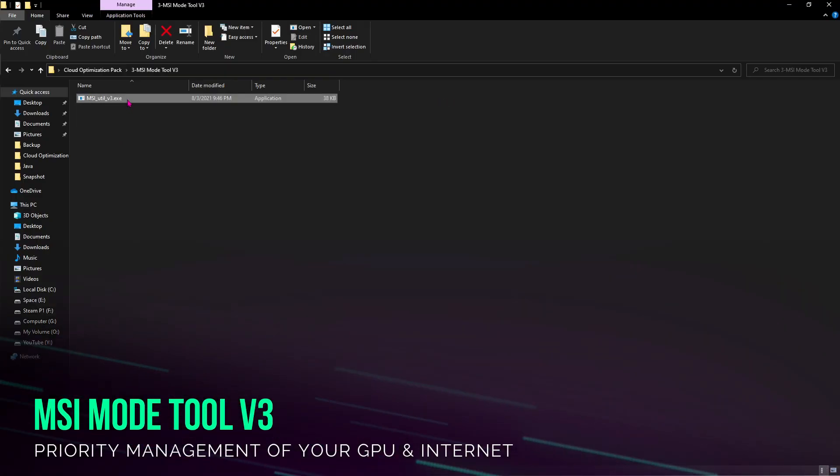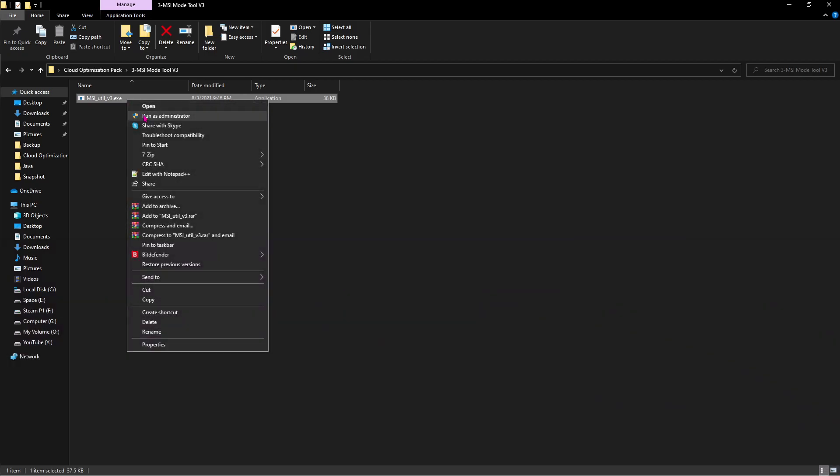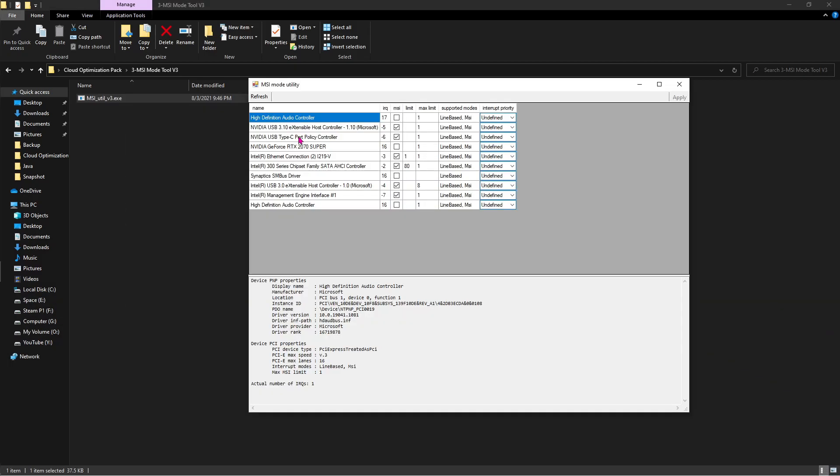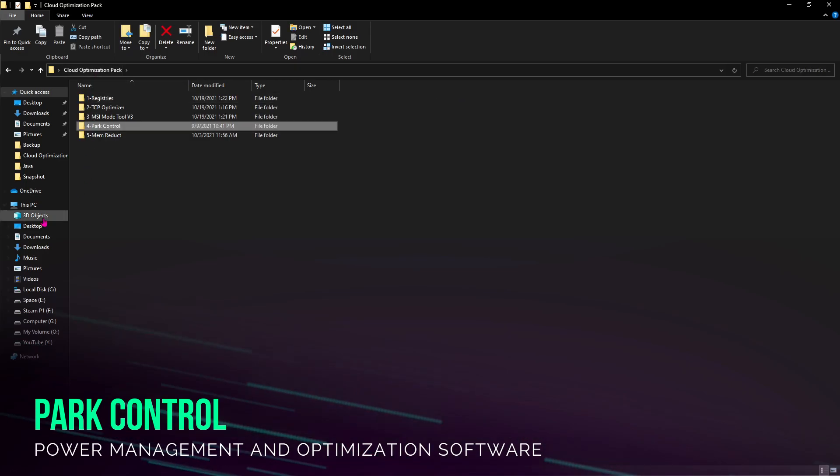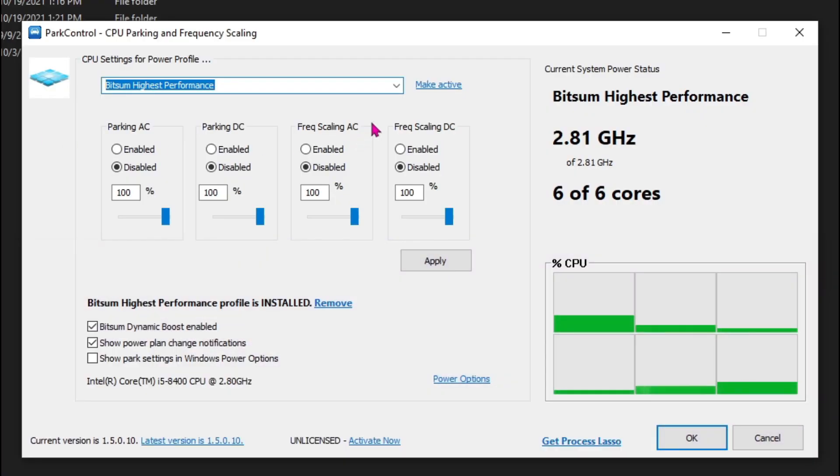Once done with both of those, open up MSI Mode Tool V3, right-click on it and hit Run as Administrator. It will open up just like this. Find your graphics card and from Undefined make sure to change it to High. Also find your ethernet connection and make sure to set that to High as well. Once you are done with both of these, hit Apply.